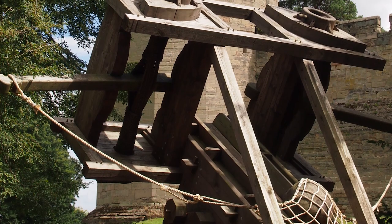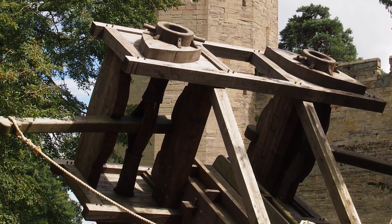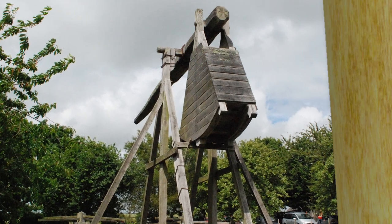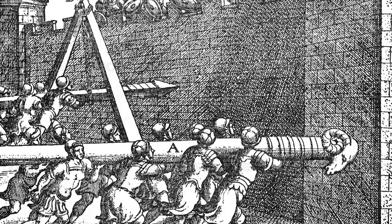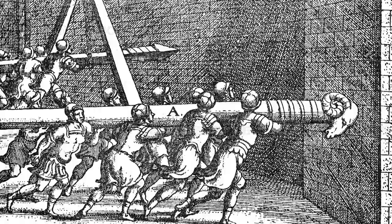The ballista is like a large crossbow that fires spears or stones at the men on top of the wall. The best, before you get to cannons, was the trebuchet — those could fire a stone of about a hundred to two hundred pounds, and some of them could fire even multiple times a minute. Those were the best long-distance stone-throwing machines. You'd also have battering rams — huge logs with an iron tip — to smash against the wall.